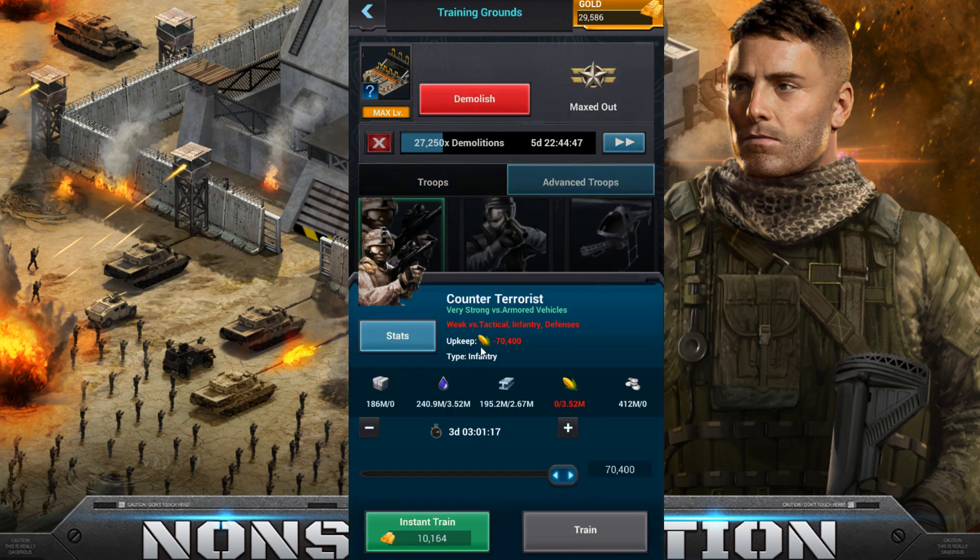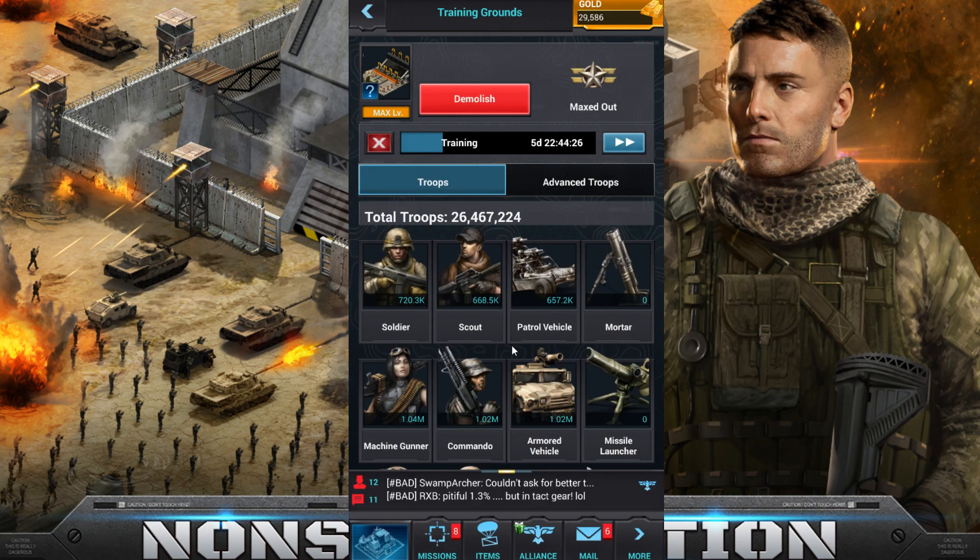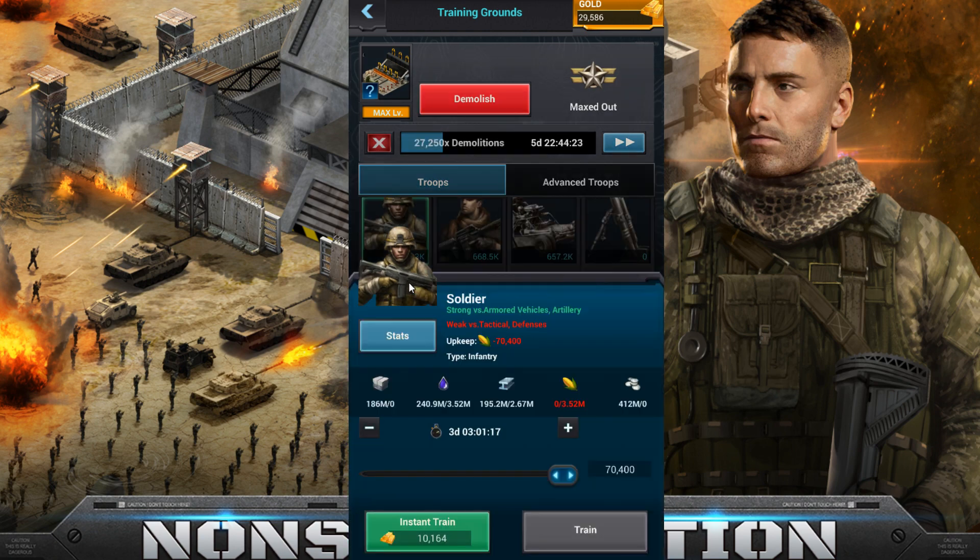They are weak versus tactical and infantry. They are the same price to train — so if I want to train 74,000 troops, it's 3.52 million versus 2.67 million. You can see 3.52 versus 2.67 — but it's the research tree where you're going to pay for it. If you're going against armored vehicles, each troop going up against those armored vehicles is going to have a 200% attack boost.